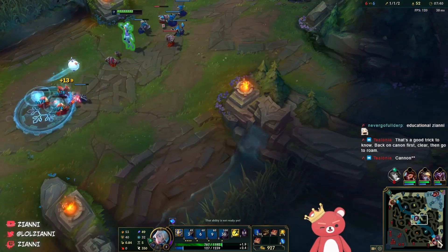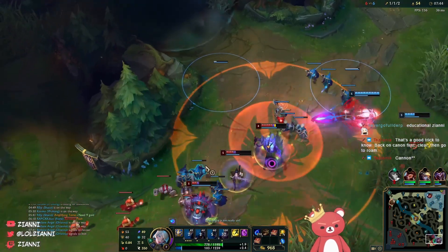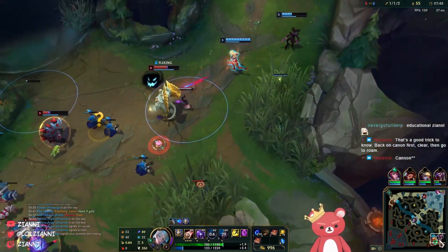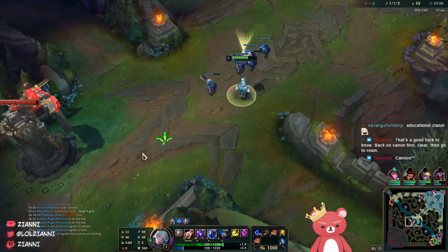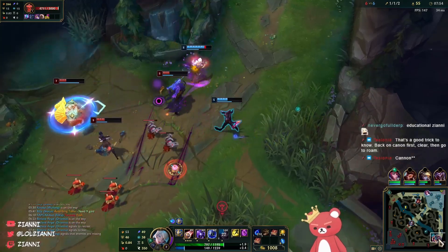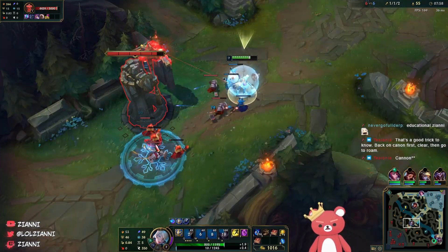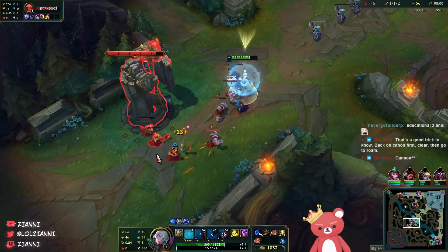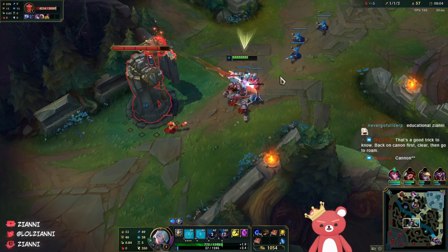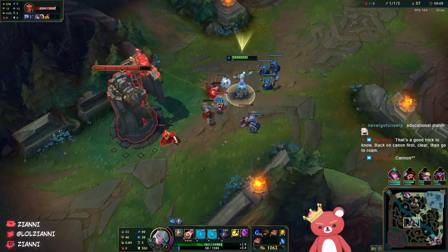Galio's definitely going bot side for an ultimate play, so I'm just going to have to hard shove my lane. Hopefully I can play for a plate or a reset - but very good disengage. There's no way for me to rotate down because I don't have enough mana, so we're going to play for one play and hard shove this wave. This entire time that Galio's bot side, he is losing CS, which is continuing to build my gold lead. 14 CS is basically equivalent to one kill.